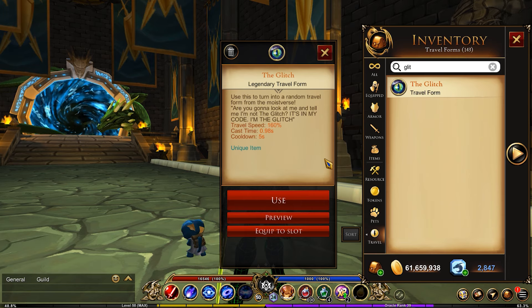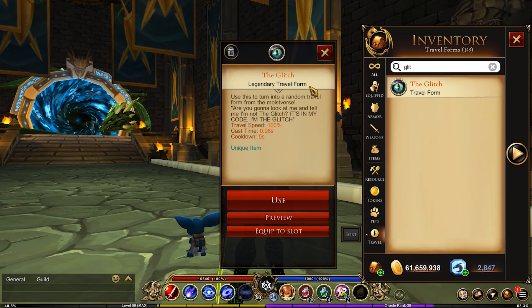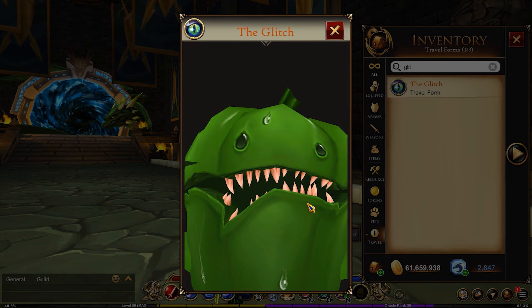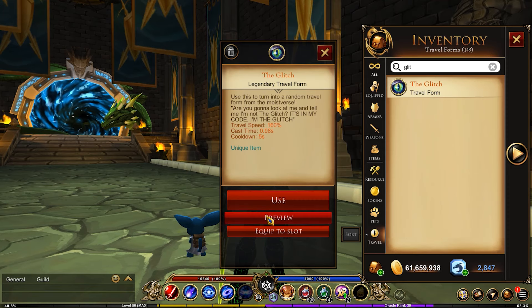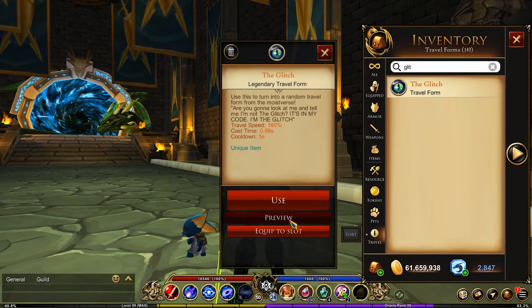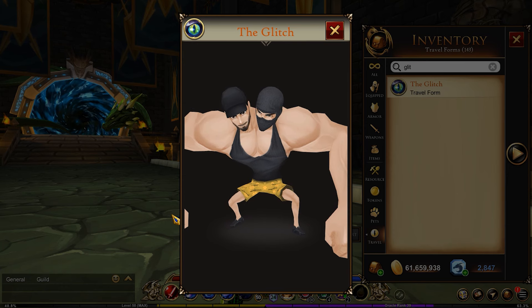Next is the Glitch, and this was obtained during the Moistverse event. You were able to complete the trove and then get access to the Glitch. What this does is it transforms you into several versions of monsters in that area — it just kind of randomly generates between the different monsters, which is pretty cool.